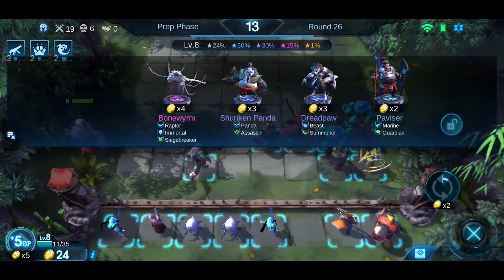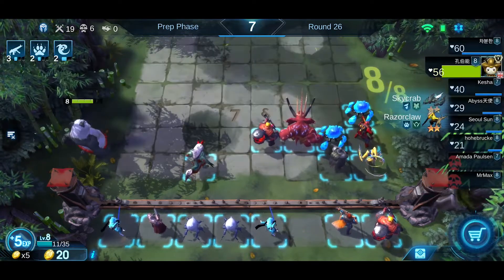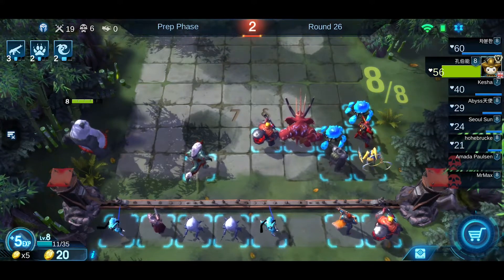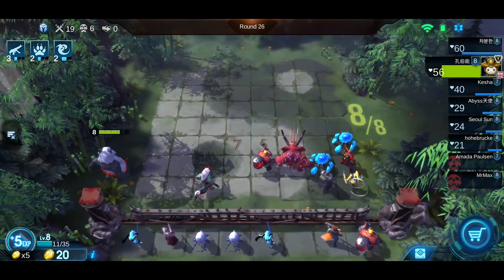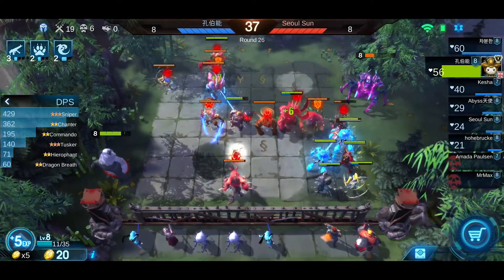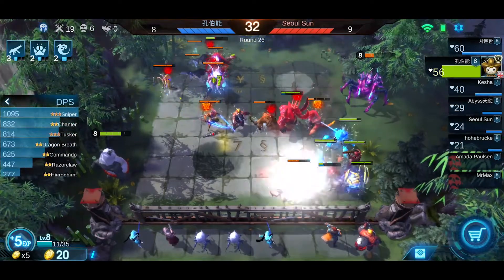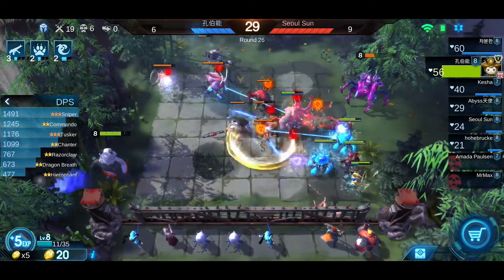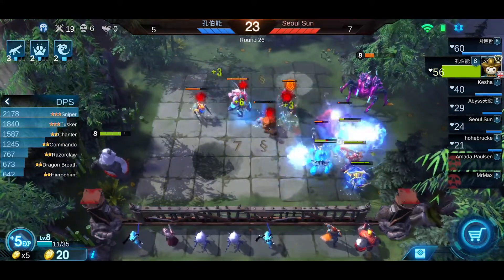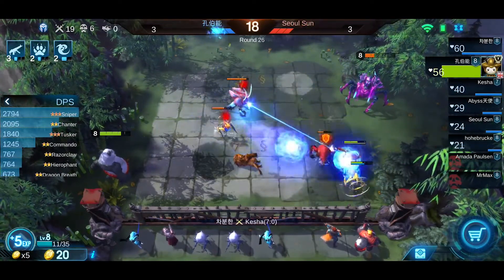I need one more Dragon Breath — I have 2-star, just one more, so my frontline will be perfect. Actually Dragon Breath can deal a lot of damage and it's AoE, dealing in a cone shape, so it's quite useful. Look at my bottom corner — my Chanter is acting as a shield wall to protect against my Sniper. This is very important.